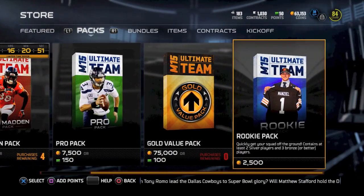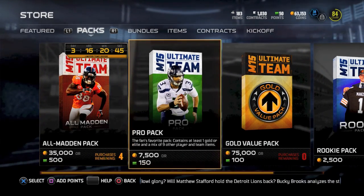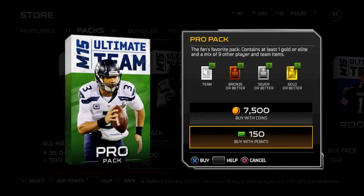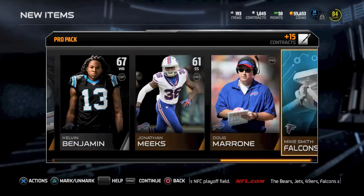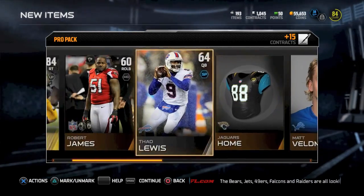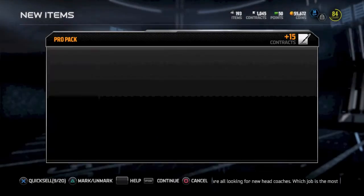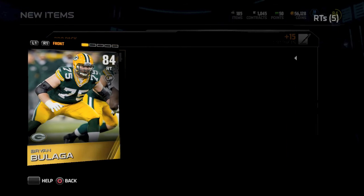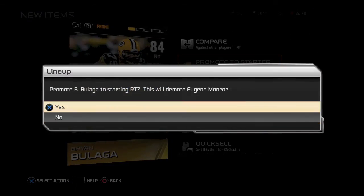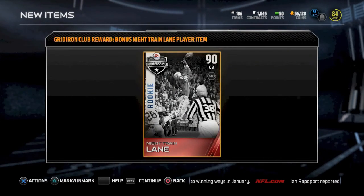I'm one game win away from making the playoffs in Season Mode. I decided to buy one more pro pack with coins since I don't have any more points left. I get Brian Bulaga, and besides that nothing else — I quick sell the rest. But Brian Bulaga is actually pretty helpful; he's my new right tackle, actually better than Justin Pugh. So we'll start Bulaga now.